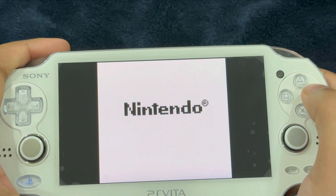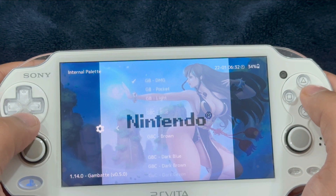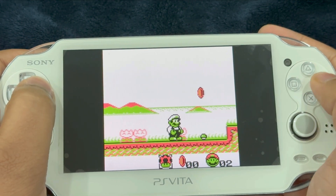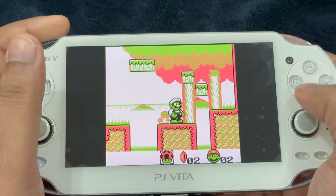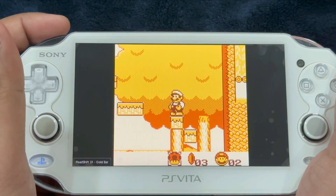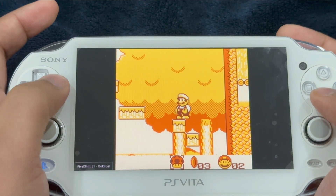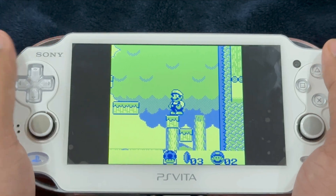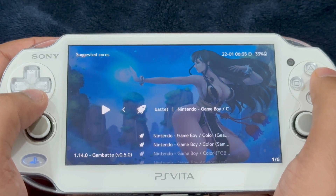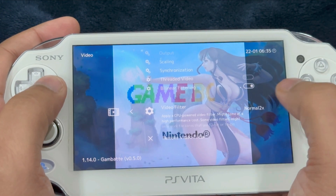For Game Boy, select the GambatTE core. Bring up the RetroArch menu, head over to core options, select core colorization, set it to internal, then go into internal palette — you'll see a lot of palettes, select according to your preference. Let's try the rewind feature on this core — bring up the menu, go to rewind and enable it. You can tap the left shoulder button to change the color palette. The rewind feature works really well. Make sure to assign the change palette to another key so it doesn't mess up your color palette. For Game Boy Color, select the GambatTE core as well — enable bilinear filtering and keep the filter to normal 2x.